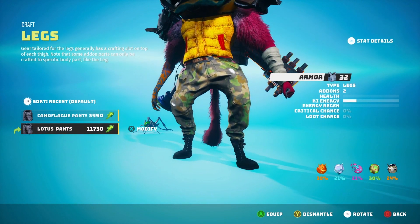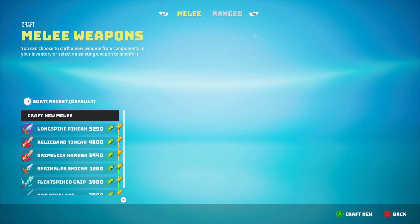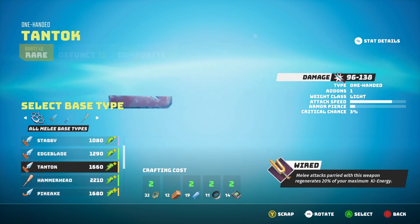When it comes to the actual weapon side of things, this is where it becomes interesting because here you can craft new items. So here we need to select a new base — these are the bases of the item that you have.